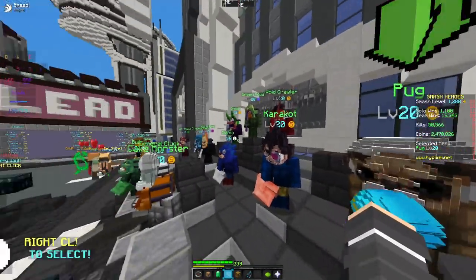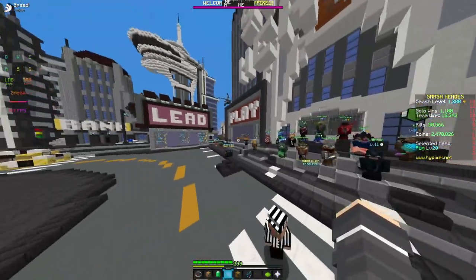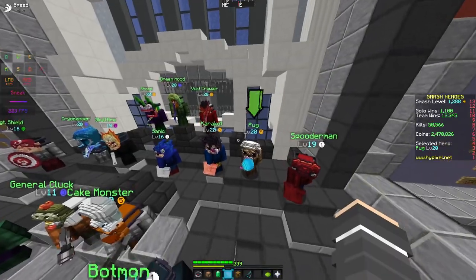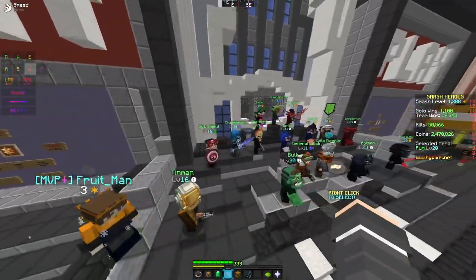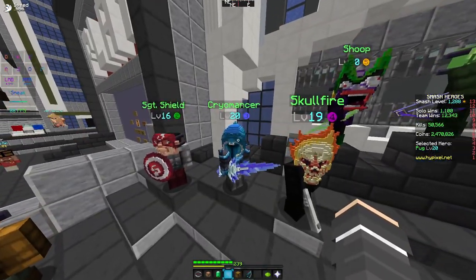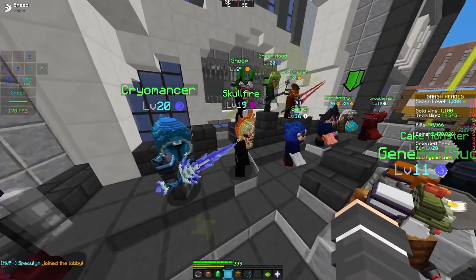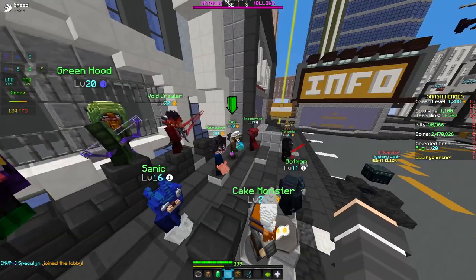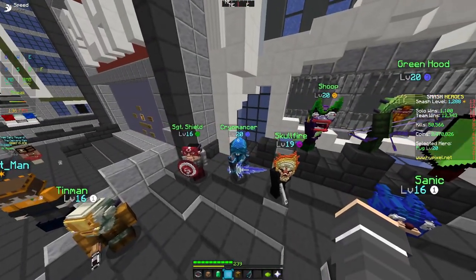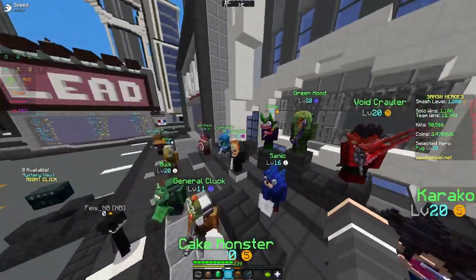Pug is a character that uses mobility to try to outwit the opponent and secure the win. Some of Pug's greatest aspects are using the void to either edge guard or save himself, and that can be very powerful. For instance, if you're fighting a Cryomancer — Cryomancer doesn't have any mobility and only has two jumps to save himself — matched against a Pug, the Cryomancer is as good as dead. On top of that, Pug has some of the most knockback out of all the characters.